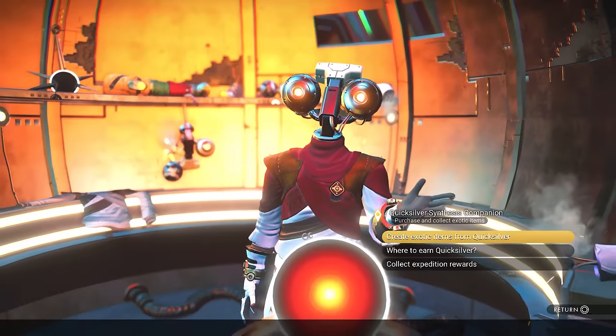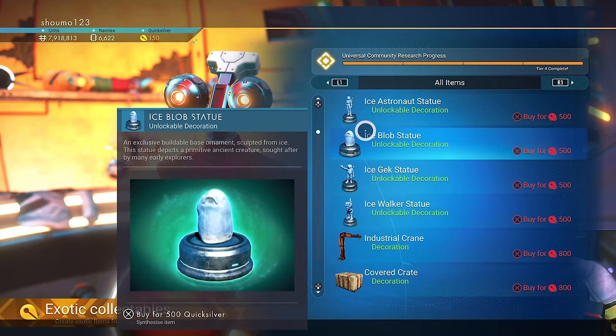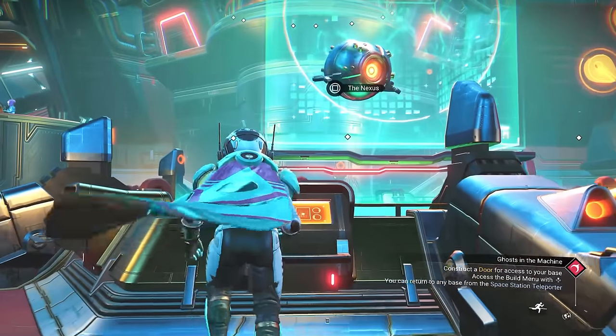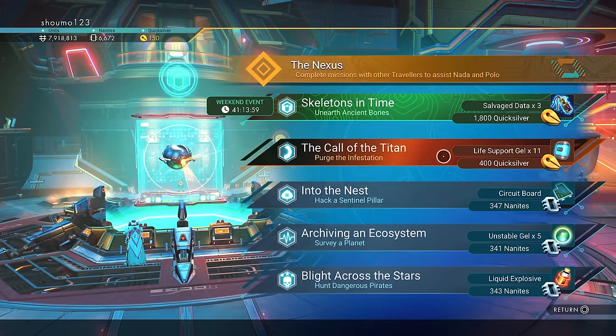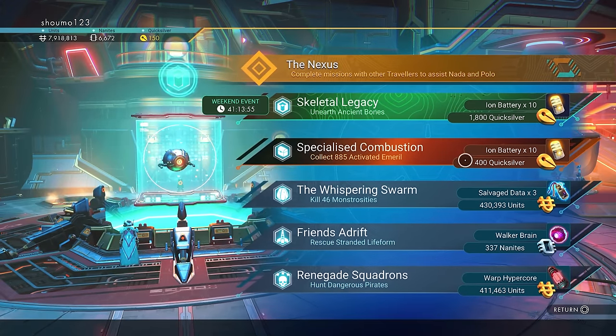The final game currency is Quicksilver. It's used only to buy cosmetics and collectibles, which can be picked up from the Quicksilver synthesis companion in the anomaly. There aren't really many shortcuts for earning it — you can do the daily or weekly anomaly missions, and the limited time missions also reward it, usually in a higher amount. It's a currency you can pretty much forget about unless you've got your eye on some specific cosmetics.